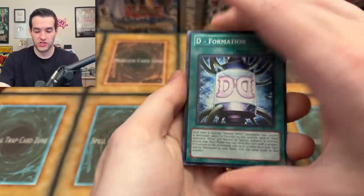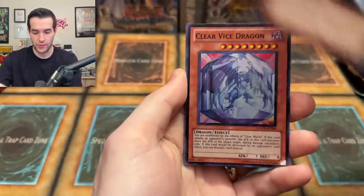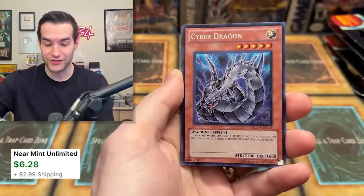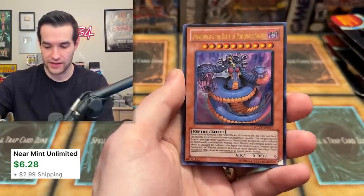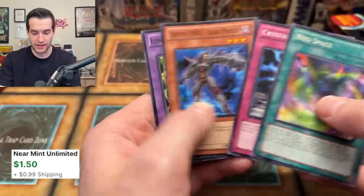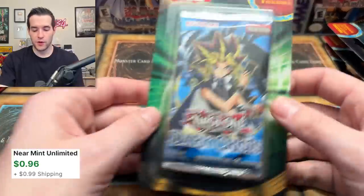Four packs left — Legendary Collection 2, here we go. Will we pull a Secret Rare? Deformation, Bubble Man, Clear Vice Dragon — that's a super rare. Cyber Dragon Alternate — all right, this is a nice one, it's about 10 bucks I think. Phenomenaga — not great, it has a collector rare now, not even that's worth money. Plasma Vice — that could be worth a couple bucks, I'm not totally sure.